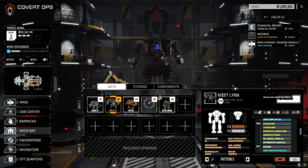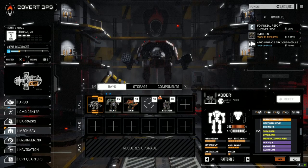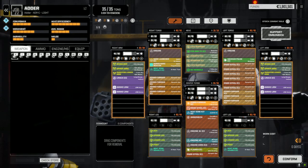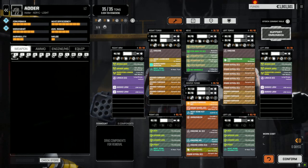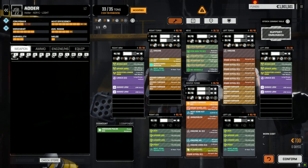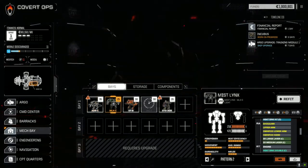So the Mist Lynx - I've got an idea here, let's refit this guy. We've got a pair of LRMs. There are three heat sinks in here that we have to keep - no, we only need two. My thought was to go with the two LRMs and pull the Medium Pulse off this guy. Let's do that and confirm it, then we'll switch over to the Mist Lynx.